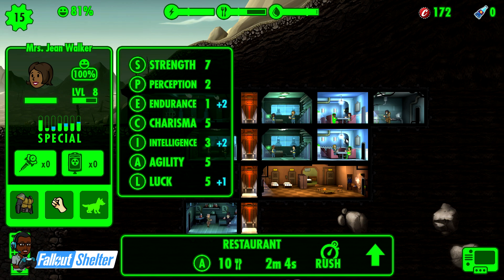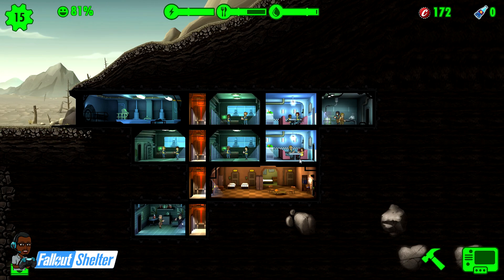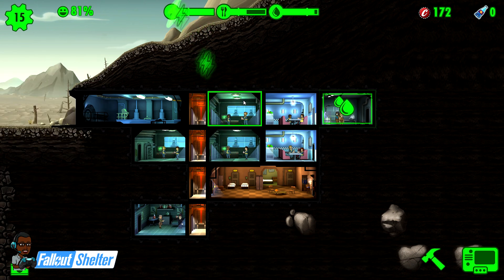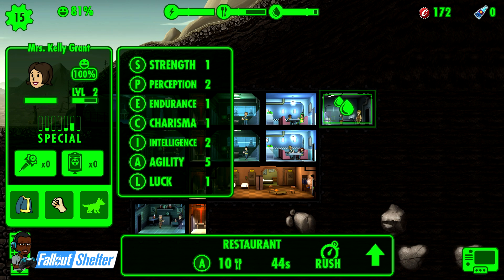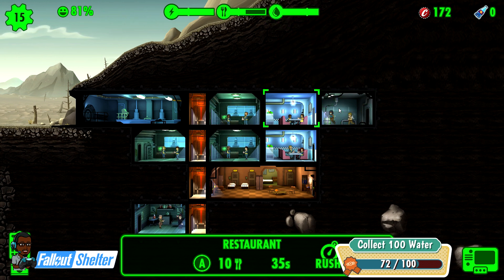What I try to do is keep people in rooms with the same level of a stat so their productivity doesn't offset each other. For instance, this guy has two Agility and she has two Agility - it won't offset. If you have a high-level one and a low-level one, the low-level one brings the productivity of the higher one down. She's at five Agility, she's at five Agility - they're producing at the same rate.